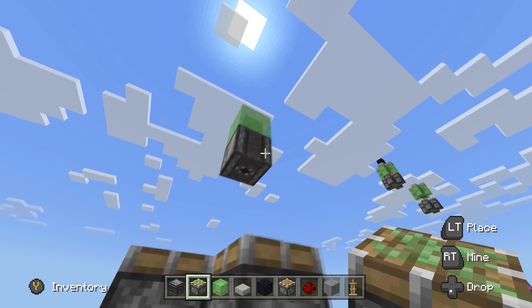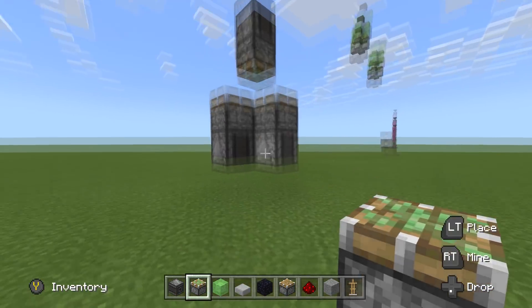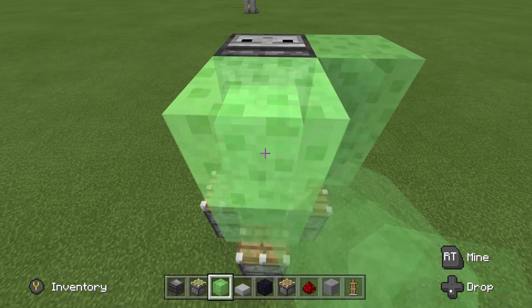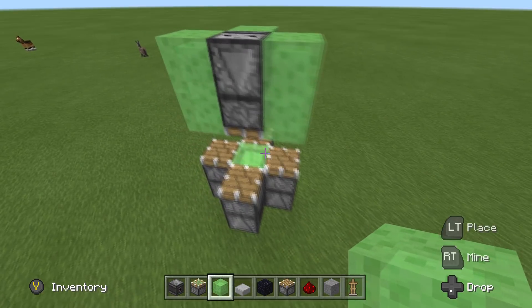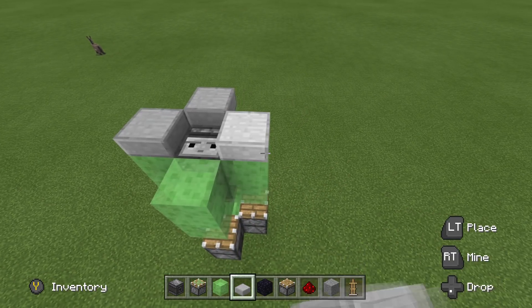Once we did that, take that one sticky piston and throw it under here. First things first — before you do this, make sure you break any block on top of this guy, because if you didn't, this sticky would start the machine. Pretty simple now, guys — grab your slime blocks: 1, 2, 3, 4, 5, 6, 7, 8. Okay, grab your half slabs and put 1, 2, 3, 4.